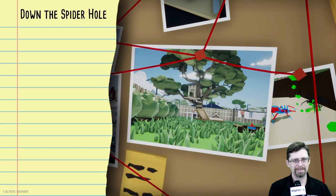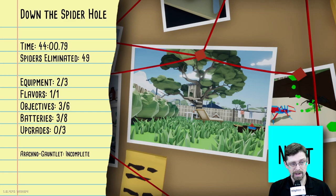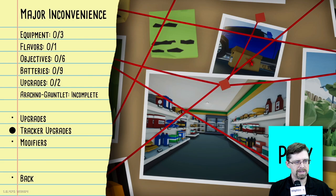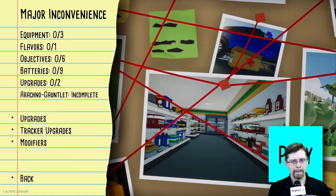That was the end of that level. I got two or three equipment, one or two flavors, three of six objectives, only three of eight batteries, and no upgrades. I do have enough points for the gel insoles now! I like the flashlight description: nothing fancy, just a flashlight.